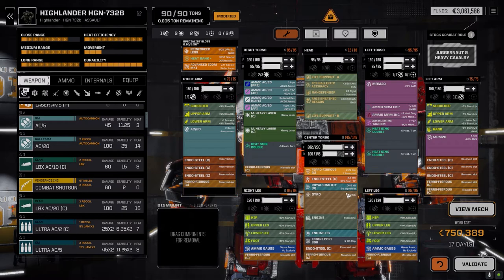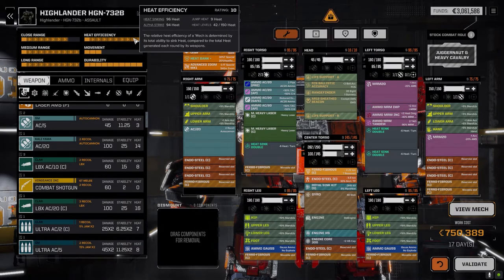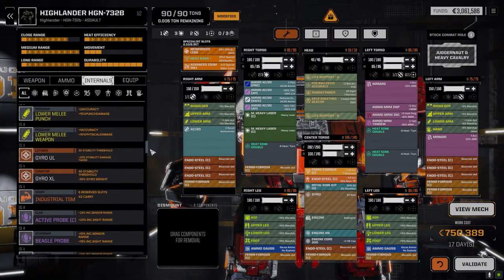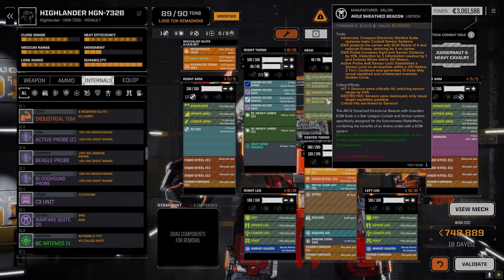I want to make sure these guys are a little heavier - we've got an 85 and a 75 tonner here. I'll probably bring out the Hellbringer and maybe the Rifleman and replace them with these two. I want to keep the Storm Crow as a fast scout - it's always nice to have a fast mech. Two lances of five, maybe we go two lances of six instead. But right now we're working on two lances of five.